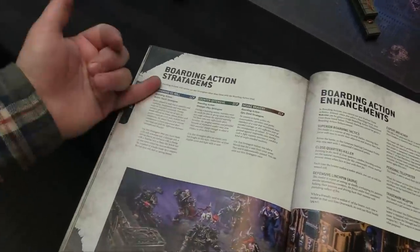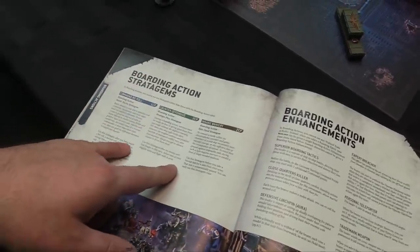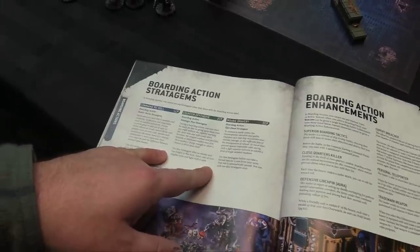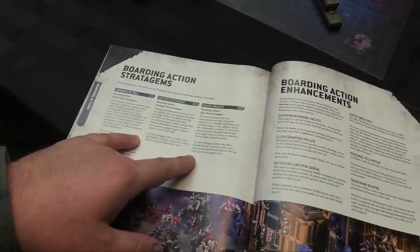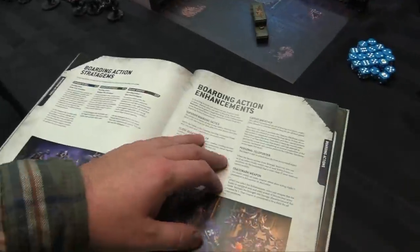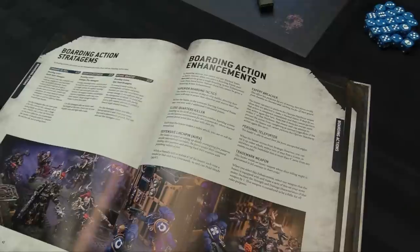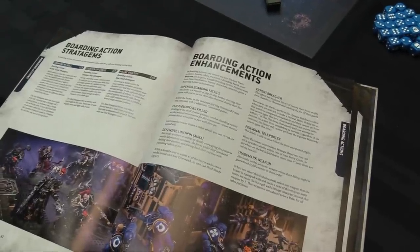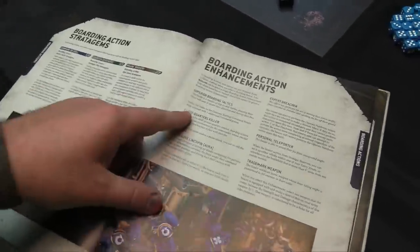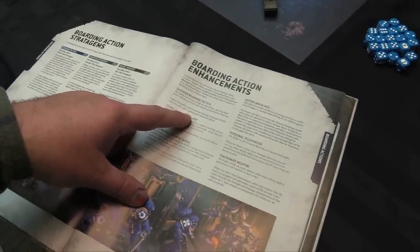Special boarding action stratagems include: Command Reroll — works just like a reroll in 40k; Counter Offensive — use after a named unit has fought, select one of your eligible units to fight next; and Stealth Bravery for two CPs — use before a morale test to automatically pass (once only). For enhancements, in boarding action you cannot use warlord traits or relics; instead your warlord can be given a single boarding action enhancement. Named characters can't receive them.